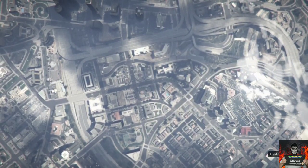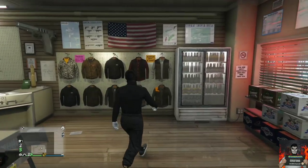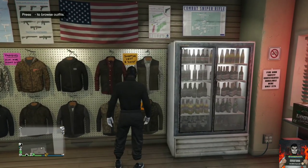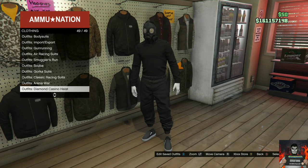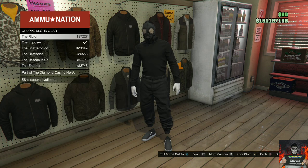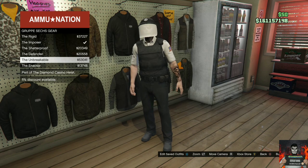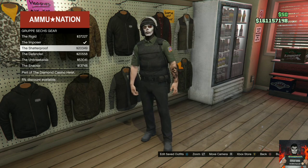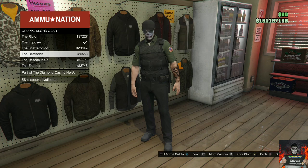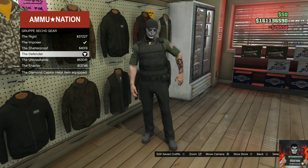It will launch you back into the last session you were in. Make your way back over to the closest ammo store. Once there, go over to Outfits, then go over to the Diamond Casino Heist, then go over to Group Gear. It doesn't matter which uniform you choose — the glitch will still work, so you can pick any of them. After you buy the one you want, back out from the outfit section.